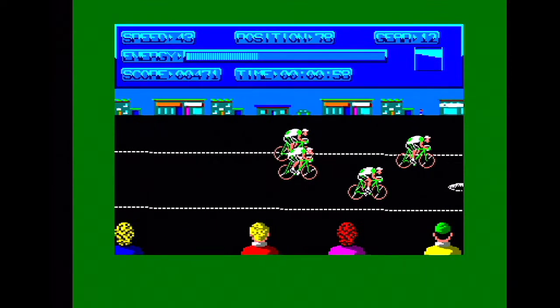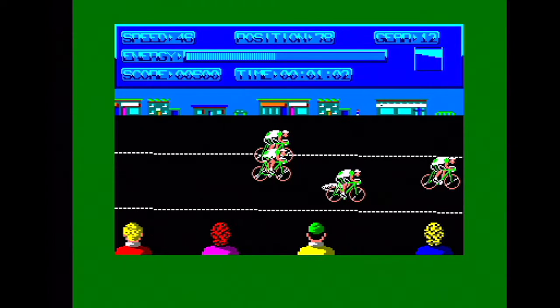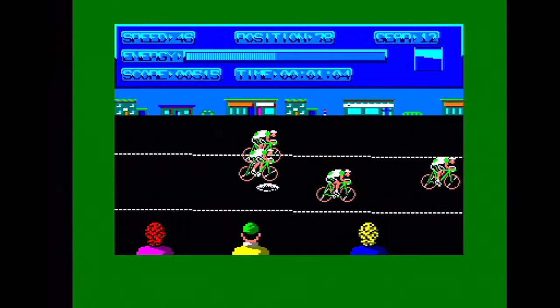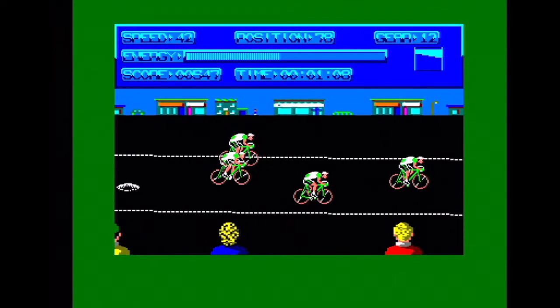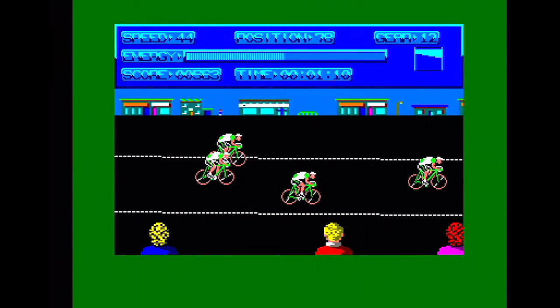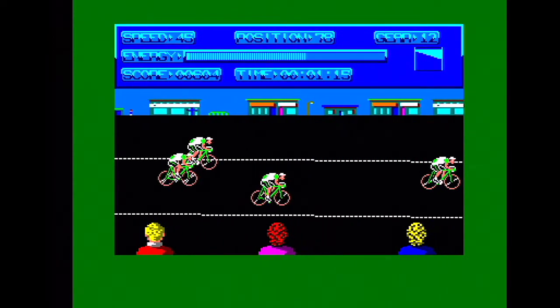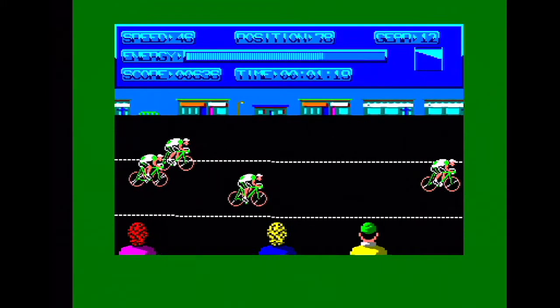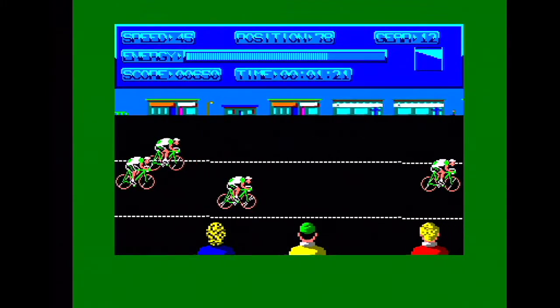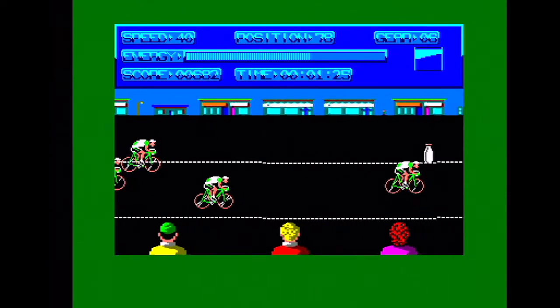When you're going downhill or in the right gear, your energy also suddenly replenishes, which is useful. One of the things about the game - and you'll notice it here - is when you're going very fast, you end up jammed right against the edge of the screen, which makes it impossible to see what's coming up ahead. It's really, really difficult. You can't see where the milk is that you need to pick up to boost your energy, and you can't see where potholes or other cyclists are, so that can be quite annoying.